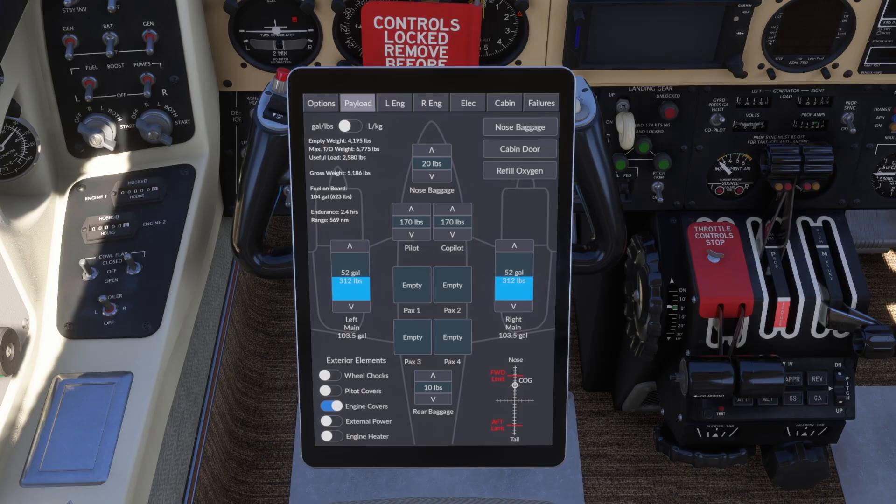The GTN 650 and 750 bezels — you do have to have the 750 installed for either PMS or GTN-XI. They also added support for the TDS GTN-XI and GTN-XI advanced cross-fill. They extended the tablet show/hide click spots forward along the cockpit wall to make it more easily accessible. Interior lighting has been completely retooled for Microsoft Flight Simulator 2024. And they added persistence to tablet payload switches between sessions.